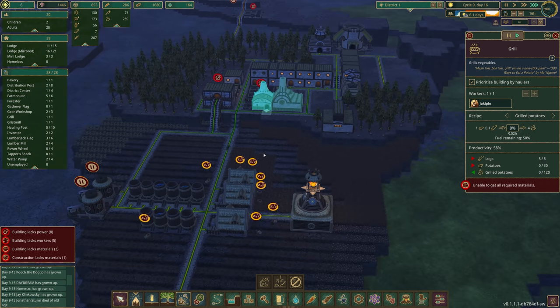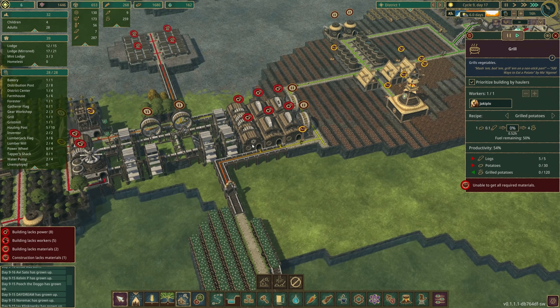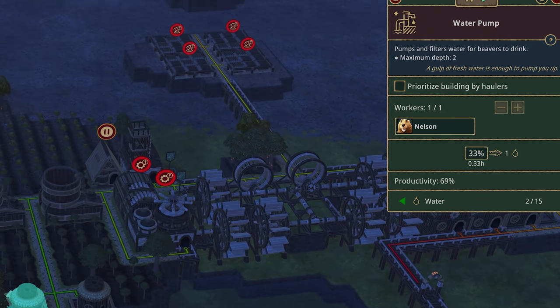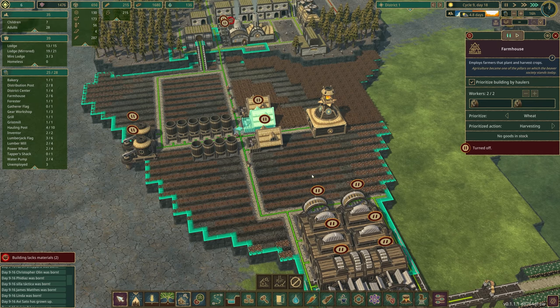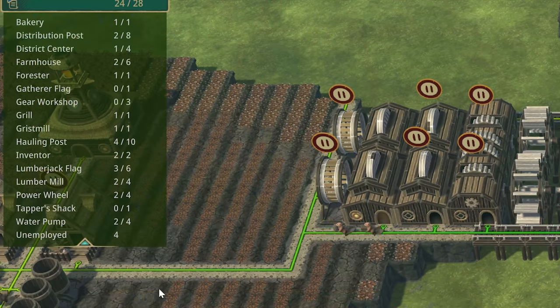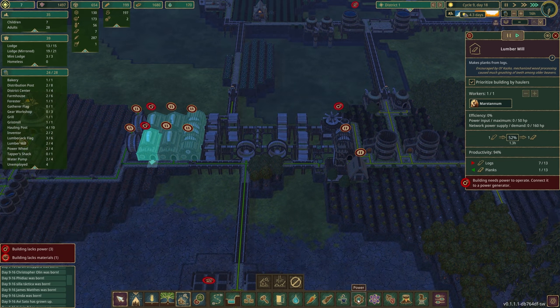We need to make sure the things that should be prioritized are being prioritized. The grist mill should still be operating — we do have a bunch of flour. Let's get a beaver on the power wheel. Planner Pete is helping with water, as is Nelson. I want to turn two of the farms off because at this point they're just hanging out — we need power production. The gear workshop should be off so the grist mill can run. We've got four unemployed beavers, which means we should check our power.